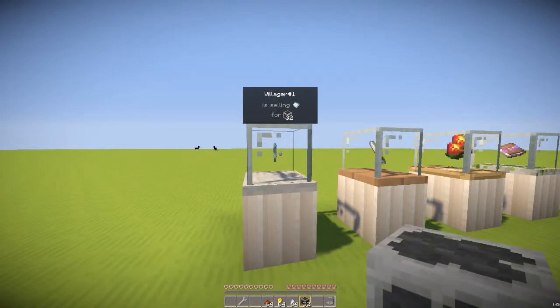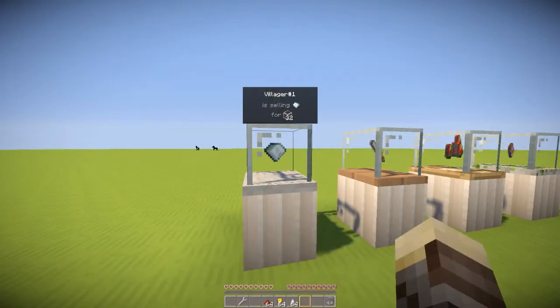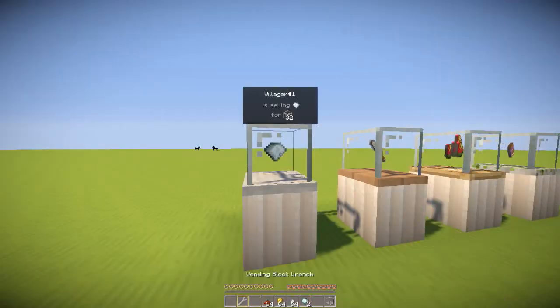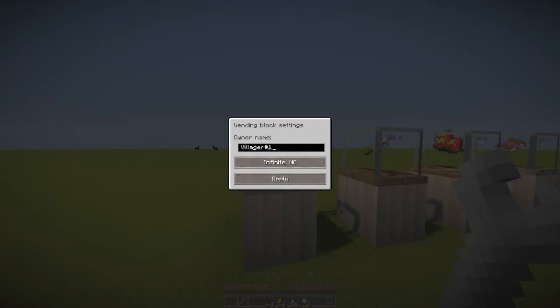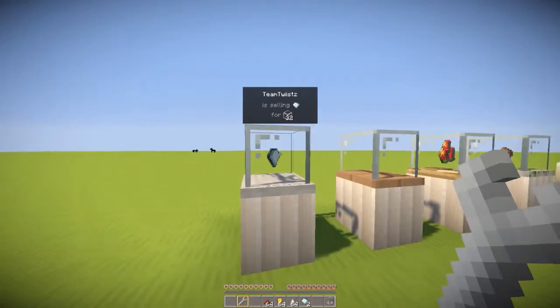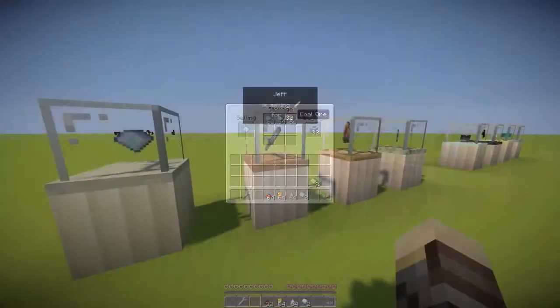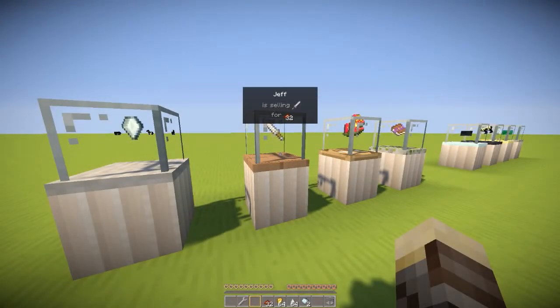I had 64 coal, so let's right-click again and get another diamond. Now I have two diamonds in my inventory. Using the wrench to change the owner name back to Team Twist and accessing the block again — there we go. You can now see that the coal has entered the storage section. You can pretty much do that with any item in Minecraft.